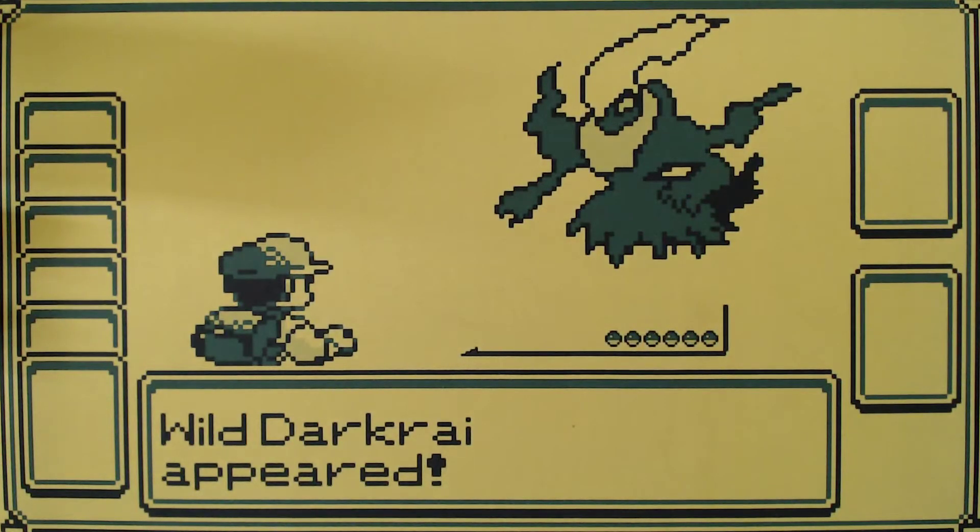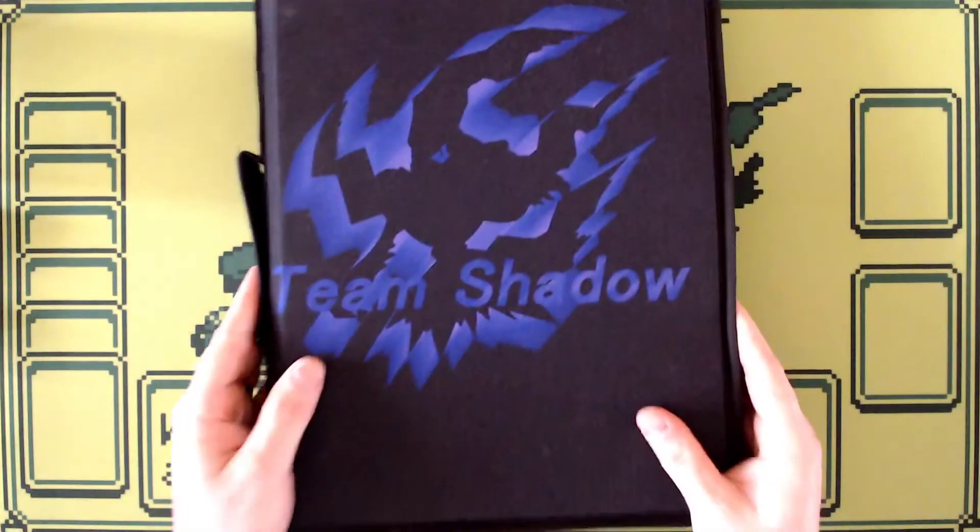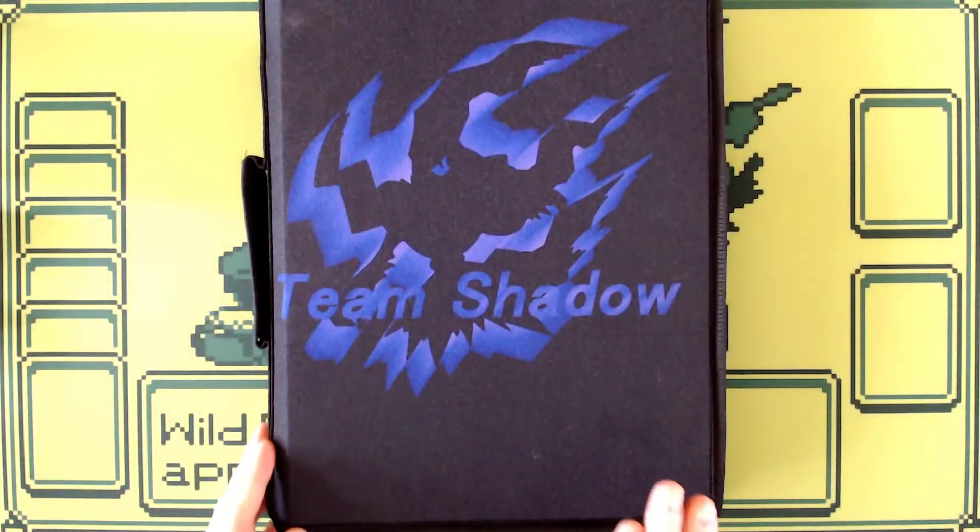Moving on to things that maybe you don't need but are just kind of nice to have. The number one nice-to-have item is something a lot of people already have: a Pokemon binder.